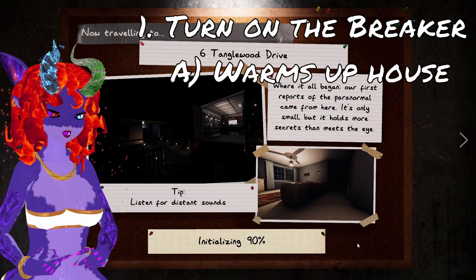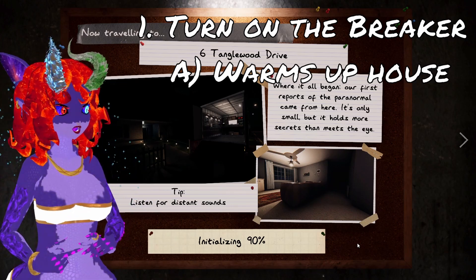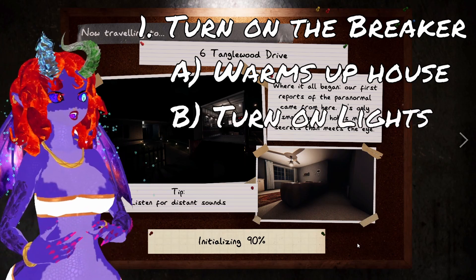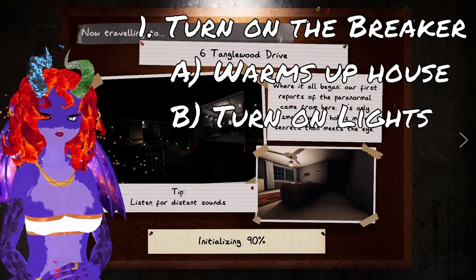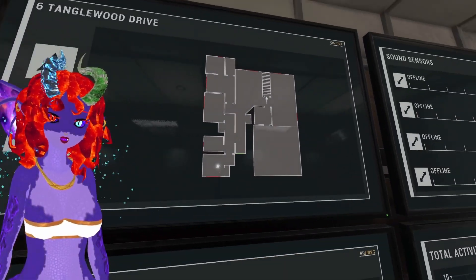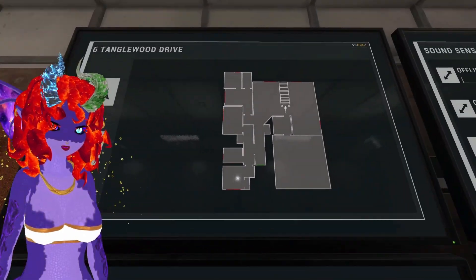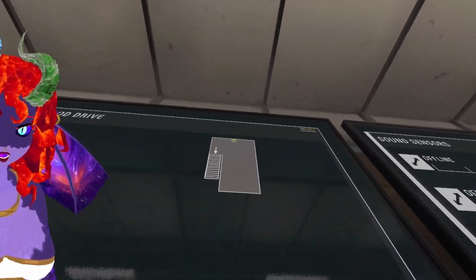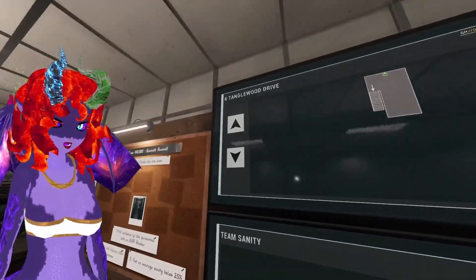Having the breaker on is incredibly helpful for multiple reasons. One, it warms up the house — and when the house is warmed up, the only places that are cold are places where the ghost is, so you can more easily find it. Two, you can turn lights on, and turning lights on in the house can preserve your sanity, which helps you avoid getting killed by the ghost. Using the map, you can see the little electrical symbol for the breaker down in the basement, so when we need to turn the breaker on, we know where it is.